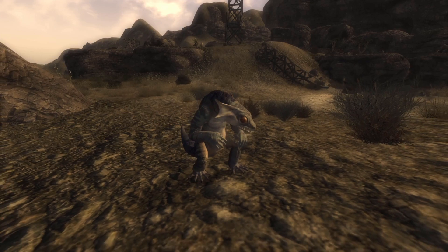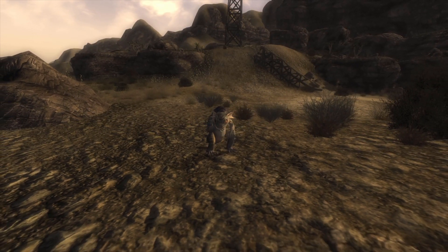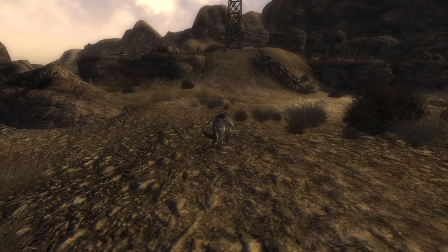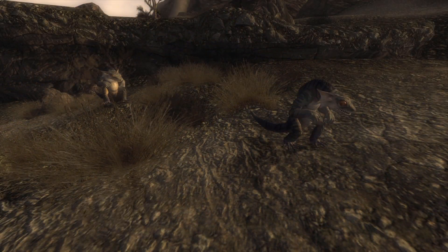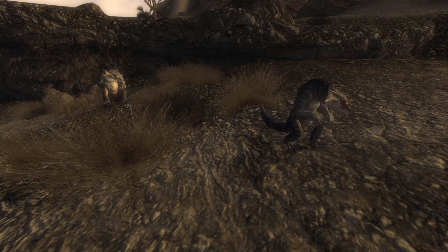Geckos are reptilian and born with a pair of fins behind their heads. Their eyes possess an orange tint, and their body coloration differs greatly depending on the gecko subspecies in question. Geckos have evolved with five fingers and five toes. Dependent on the type, they range from the size of a small human child to heights exceeding that of the average human adult.